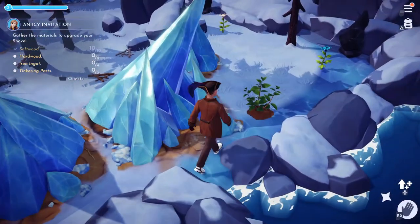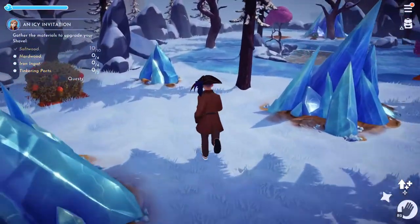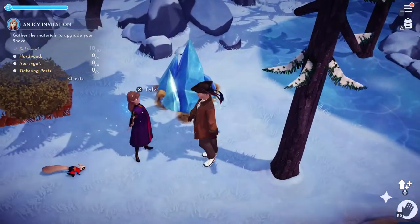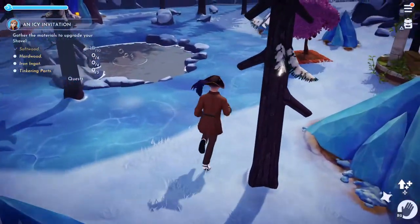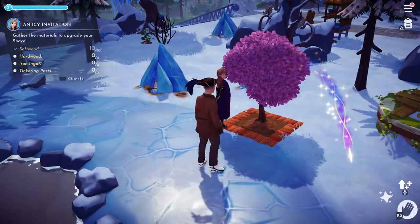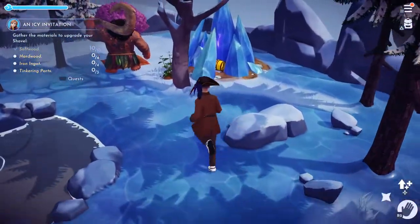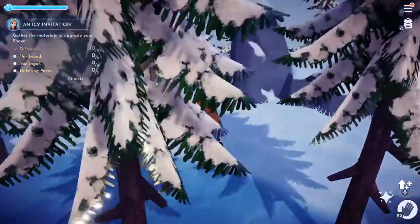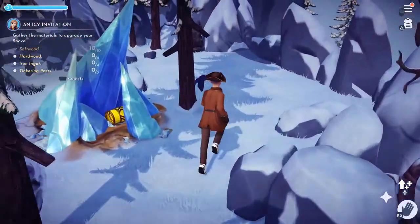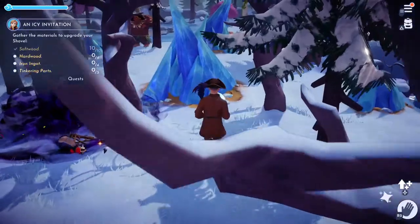Some gooseberries... more cherries — thank you Anna! We need four softwood. I'm going to leave this area and make our way down to the Glade of Trust because this place is pretty scarce when it comes to finding hardwood.